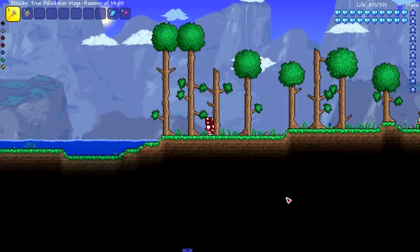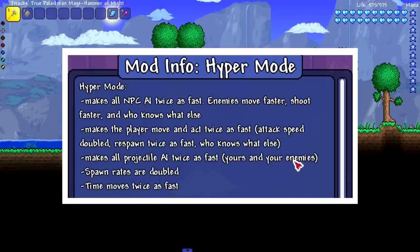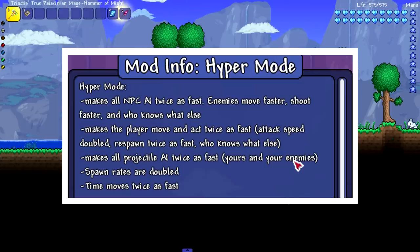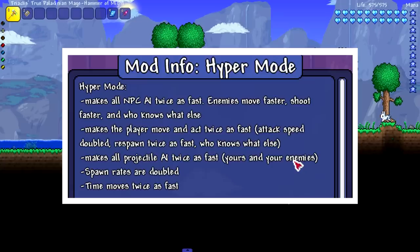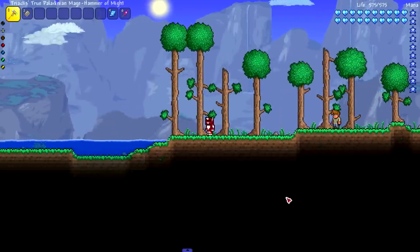Hey everyone, welcome back to another modded tutorial video. Today we are checking out the Hyper Mode mod. The Hyper Mode mod makes all NPC AI twice as fast — enemies move faster, shoot faster. It also makes the player move and act twice as fast, attack speed doubled, respawn twice as fast, all projectiles twice as fast, spawn rates doubled, and time moves twice as fast.